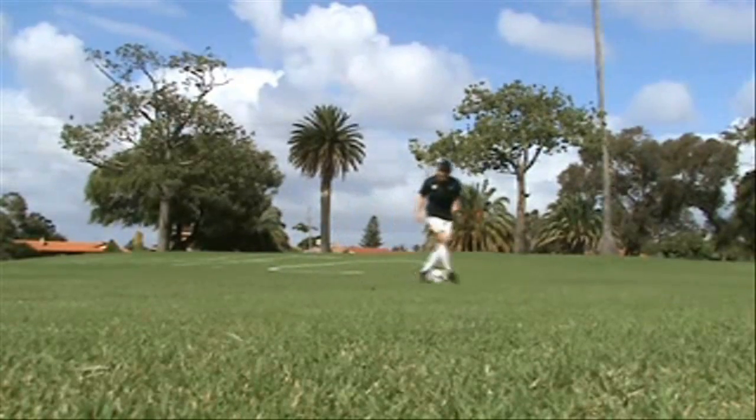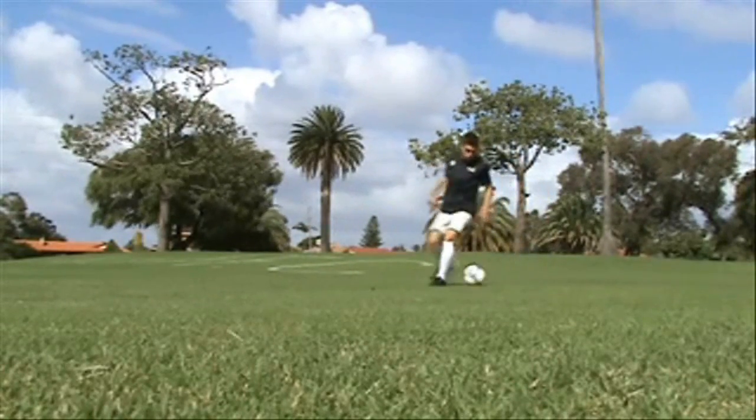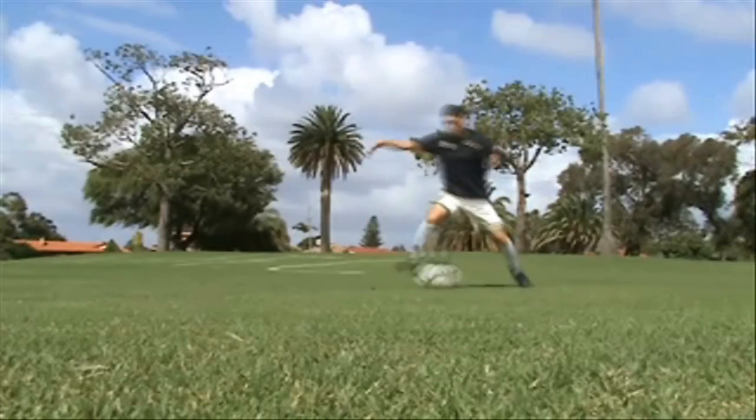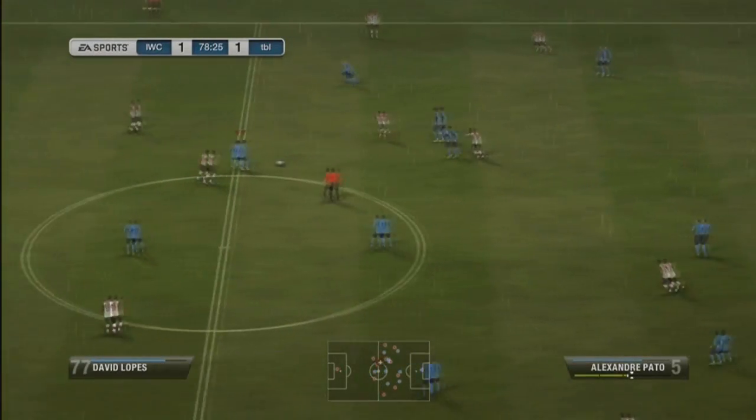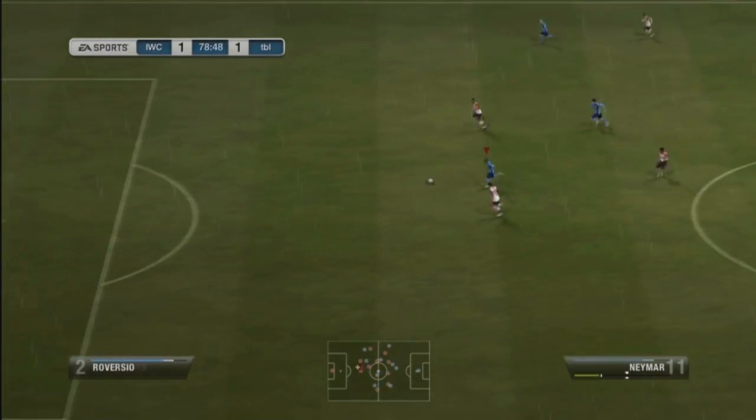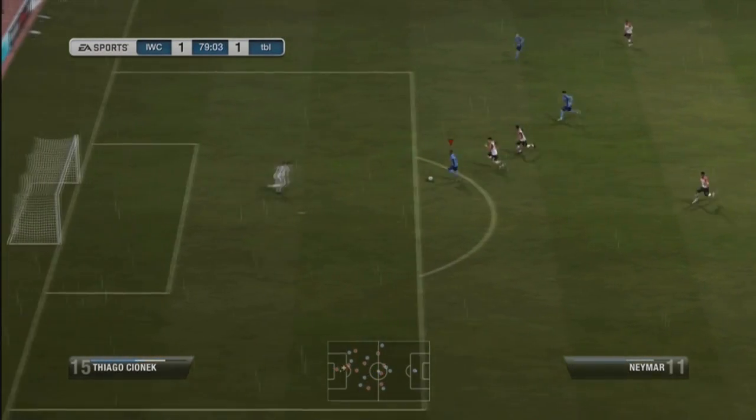Here now is a small combo of moves that I finish with the flip flap chop. Here are some examples of the move in-game. Like I said, it is a five-star skill move — it's great for beating the keeper and going past players.